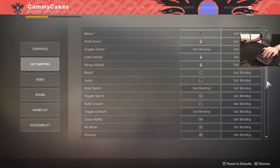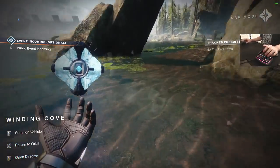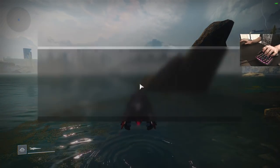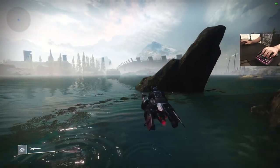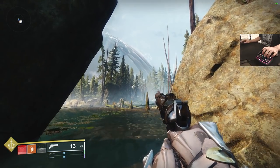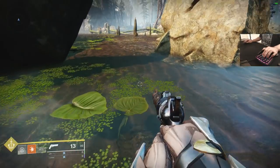Still on key mapping. Interact is mapped to this side button on the mouse, right where my thumb is — ghost is on 5 and N is interact. This is super useful because if a teammate is down, I can hold the interact key and still have access to my grenade button. I'm holding interact and can tap the grenade button, still have access to every key, and I can revive my teammate.